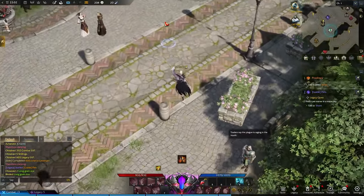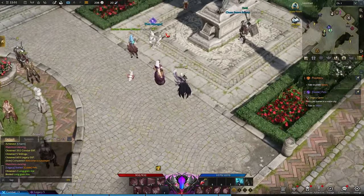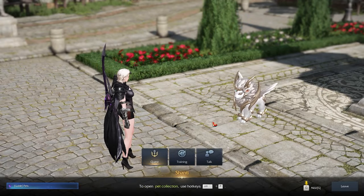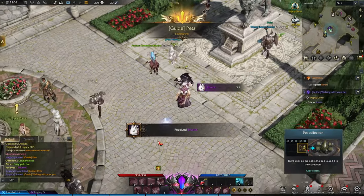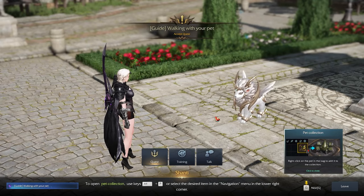You walk to the little pet god — I don't know what this animal is — and you talk to him. You tell him you need one of his children, and he says yes, of course, I'll give you one of my children. You skip the dialogue and there you go, you get the rabbit. Once you have the rabbit, you talk with the god of pets once again.